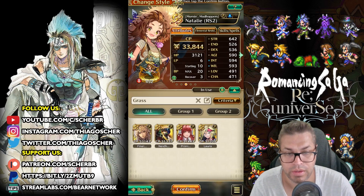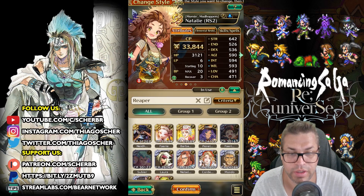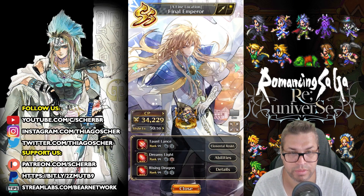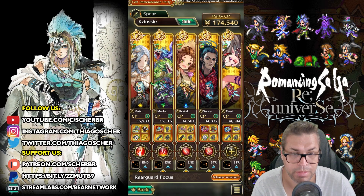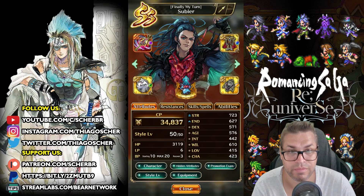Grasshopper can be found on these units here, and there is also Reaper, which can be found on so many other units. So stun is not a problem. I use it on Natalie because she doesn't do much damage — she's just support. You can also run the latest Final Emperor with Grasshopper inherited. It'll be very useful because sometimes you can counter Kazinzi too. This fight won't last for too long because I have very strong damage dealers in the combination of Brownie and Subir.